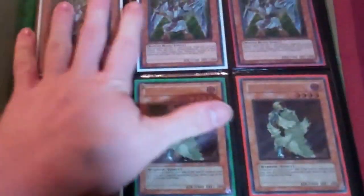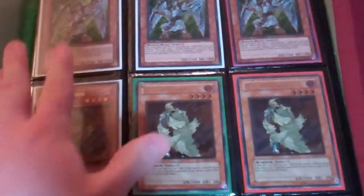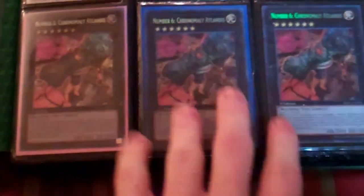To start off, this is the five and four dollar binder. Here is the five dollar section — I'll let you know when we get to the four dollar section. Everything here is five dollars each, two for nine, or three for thirteen.